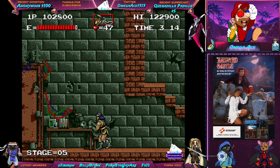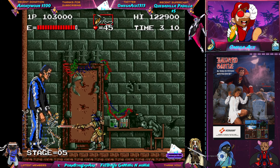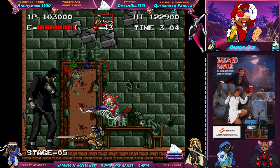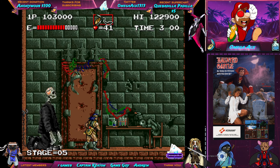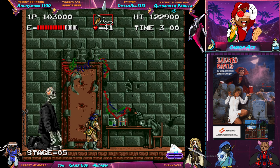For whatever reason, that skeleton spawned right there, right by Frankenstein's creature — it just looks so funny. Being able to stop time helped me defeat this boss a lot more easily. And yeah, here it is — we're already at the final stage. This is crazy.